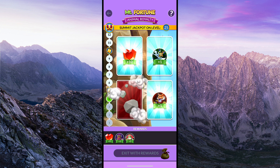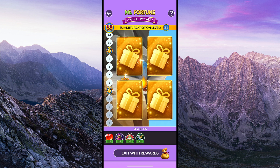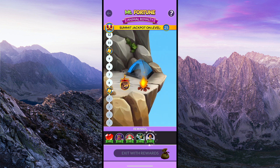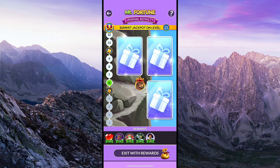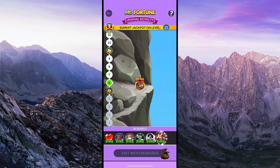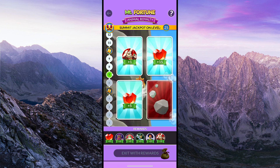Every 24 hours, you automatically earn a free play of Mount Fortune. It's basically a slot machine type of play. You are presented with four cards and you get to choose one. You win the prize behind the card. However, sometimes there is a rock behind the card. If you hit a rock, you will have to pay to keep the prizes that you have won so far, or you can quit and lose everything you won during this Mount Fortune session. Each time you turn over a rock in the session, the amount you have to pay increases.